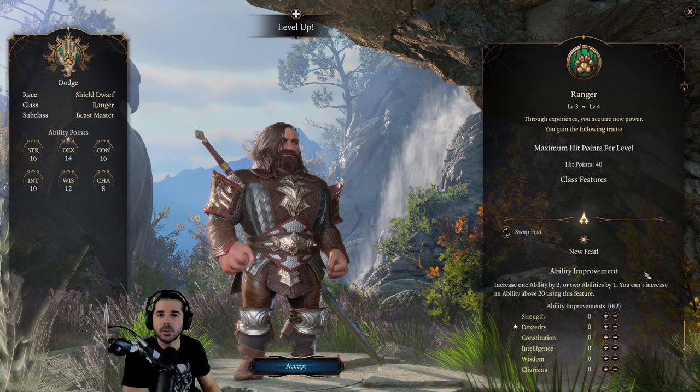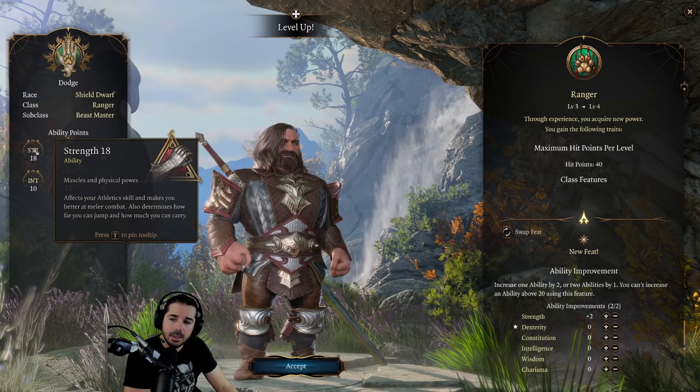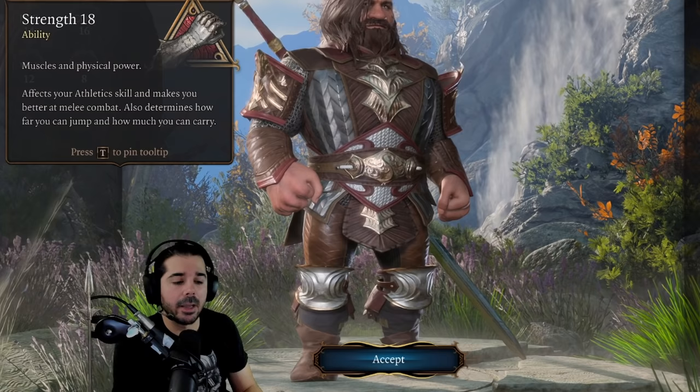I've reached level 4 with my strength-based ranger. As you can see, by default the game puts you on the ability improvement. If I were going to not take a feat, I would bump my strength up by 2, giving me a strength of 18 with that plus-4 modifier.